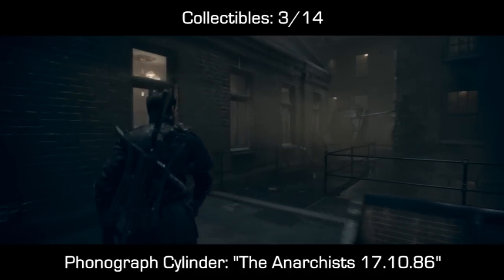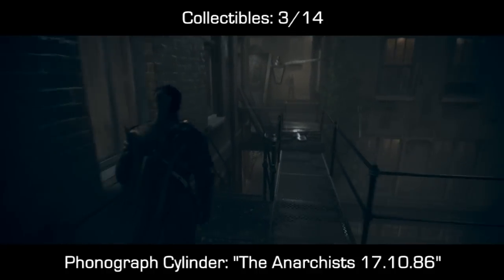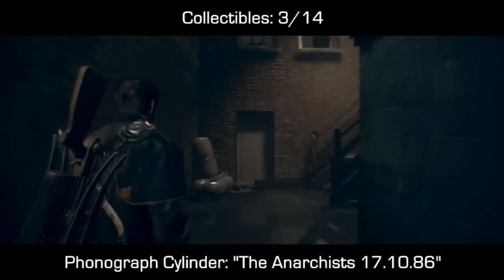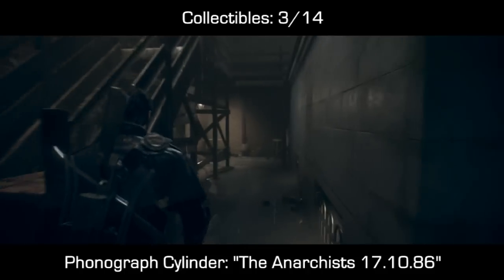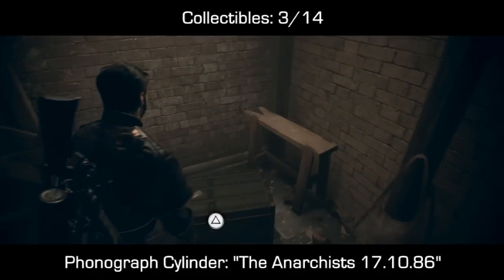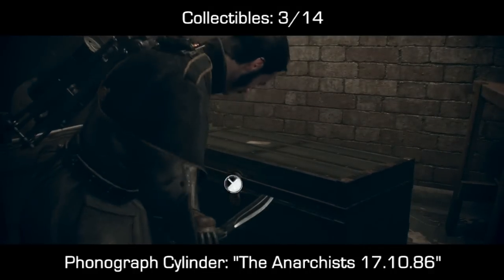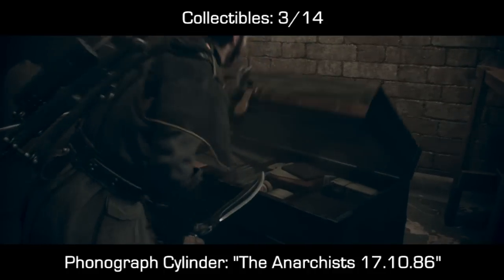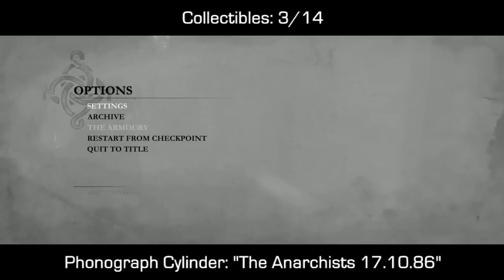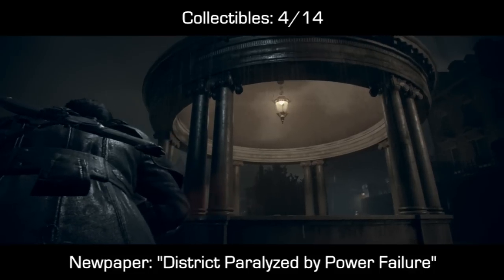Now that we're outside on the rooftops we're going to go for collectible number 3. You'll see my friend there across, and what we're actually supposed to do is use that pole in front of me to swing across, but instead we're going to go down and then just continue through here. You can also go up these stairs and climb some stuff, but just keep on the lowest part of this alleyway and you'll end up on a box — inside will be a phonograph cylinder. This one is called The Anarchist 171086. Opening it will make your character automatically pick it up and you can double check with your archive to make sure you are following along.